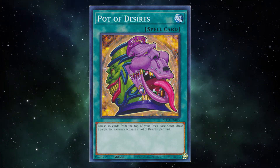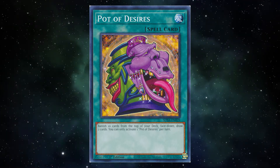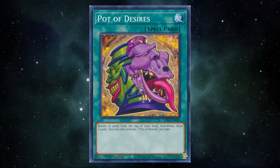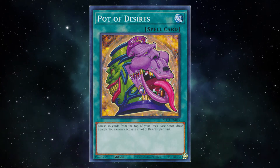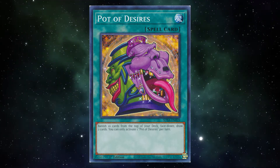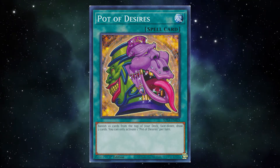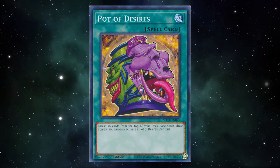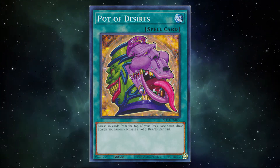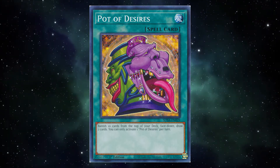In a 40-card deck, activating Desires turn 1 will put you from 35 cards in deck down to 23. Which leads naysayers to ask: when is losing a quarter of your deck good? The answer? When it draws you two of your combo pieces and starters. It really is that simple. Outside of that Mystic Mind duel where you refused to accept defeat out of spite, there are almost no duels that go to the point where you get through more than half your deck. Banishing 10 cards you most likely wouldn't see anyway to get two in your hand in exchange for one can be massive.